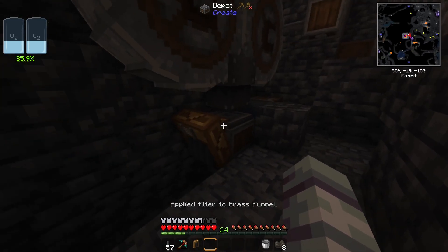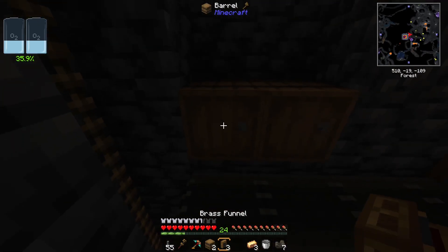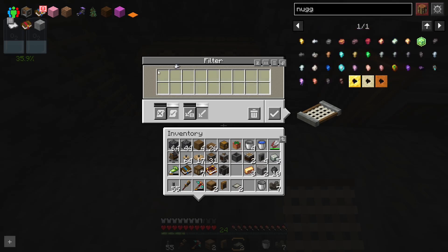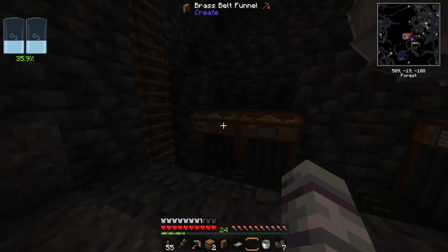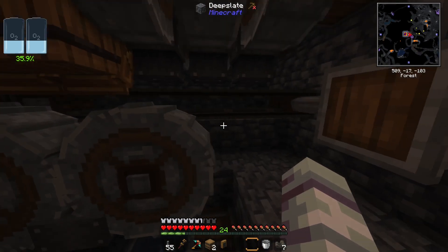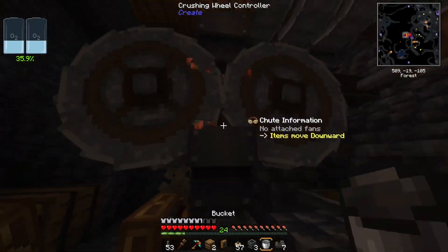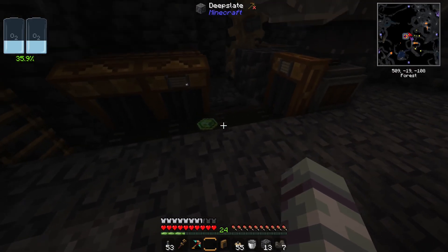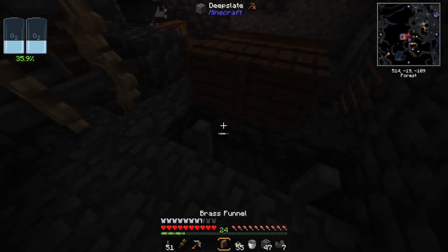Everything except those crushed ores will come out onto the belt. After all these items are coming out we'll need another set of brass funnels. One filter will be set to all the different types of nuggets we can get - gold, iron, copper, zinc, and tin. The other funnel doesn't need a filter because it's just going to handle all the byproducts coming out of the ore washing. With power added we add a chute coming out of the raw ore barrel and we'll see lots of nuggets and extra items coming through.